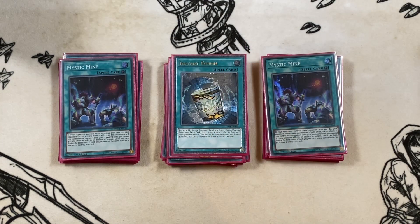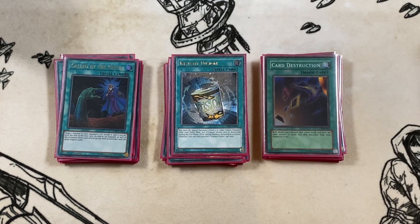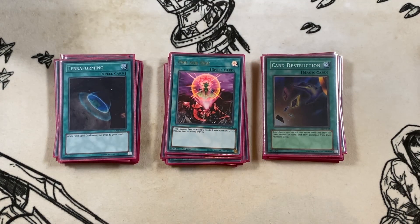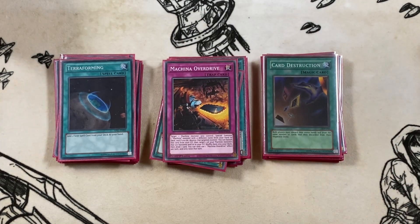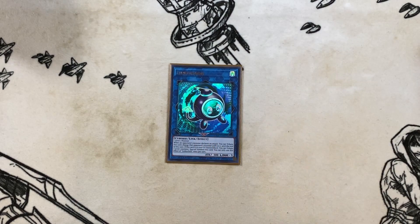Then we have our one-offs: one copy of Instant Fusion to get Millennium Eyes Restrict to stop hand traps, one Called by the Grave for the same reason, one Card Destruction to discard your hand and draw, one One for One to get Outstanding Dog Mary, one Terraforming to get Mystic Mine, and then the 40th card is one copy of Machina Overdrive — you use its graveyard effect to get more resources back and FTK more easily.